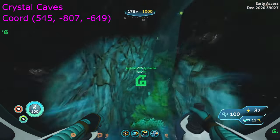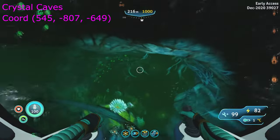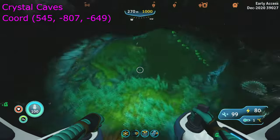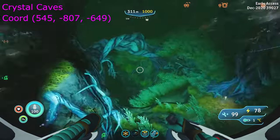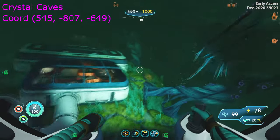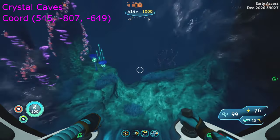Continue descending from here until you find Marguerite's base. Once at Marguerite's base, we want to take the right path, which leads to the Crystal Caves, which is also guarded by Shadow Leviathans.